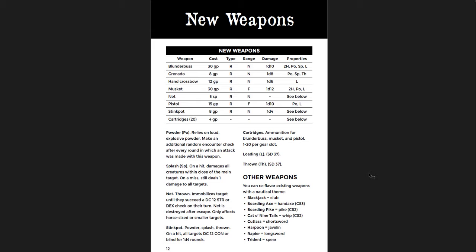Some new weapons and pretty cool ones: a blunderbuss, the granado, hand crossbow, muskets, nets, pistols, stink pots, and cartridges. You can also reflavor other weapons to have a nautical theme — the blackjack as a club, the boarding axe as a hand axe, the boarding pike as a pike, cat and nine tails, the cutlass, the harpoon, the rapier, and the trident.